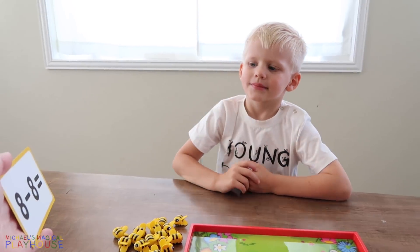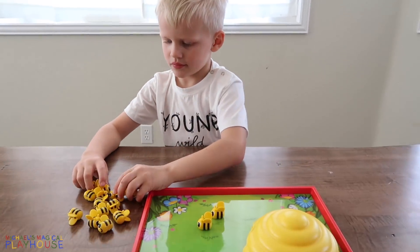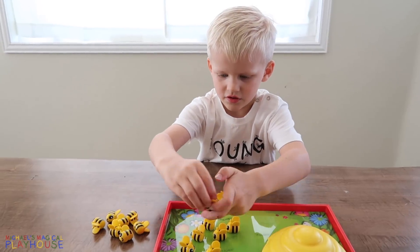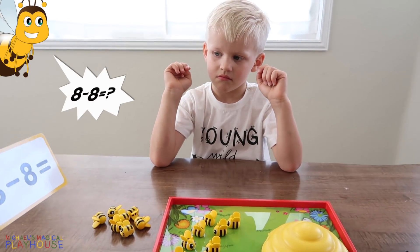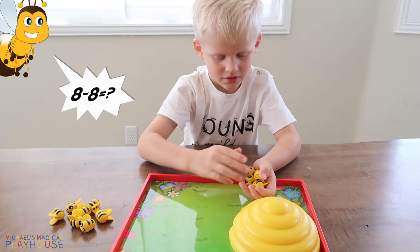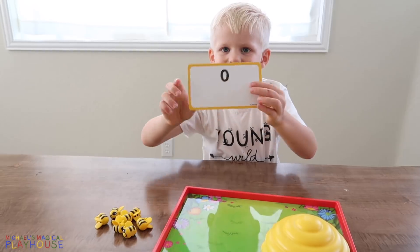We need eight bees on the tray. Can you do eight? Okay. There's one, two, three, four, five, six, seven, eight. It says that eight bees flew in the hive. Is that all of them? Yeah. So it's zero. You're right. Eight minus eight — you took away all of them, so it's zero. Yes, because it's on the back.